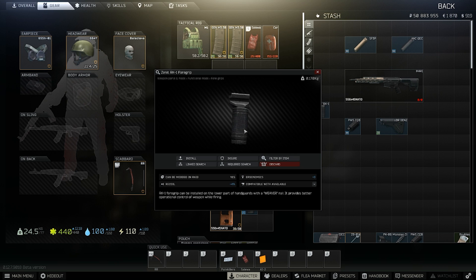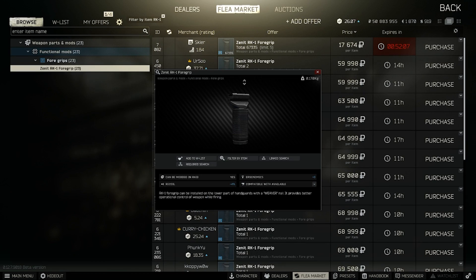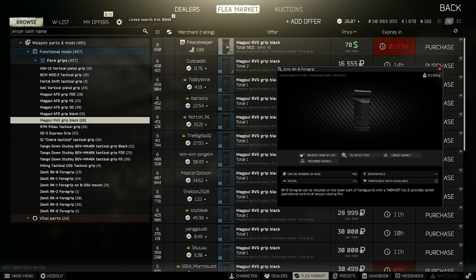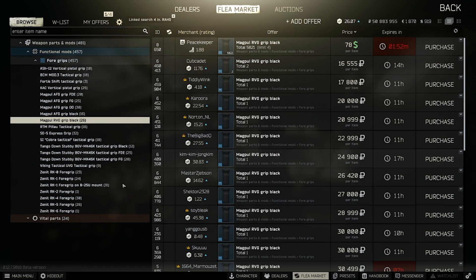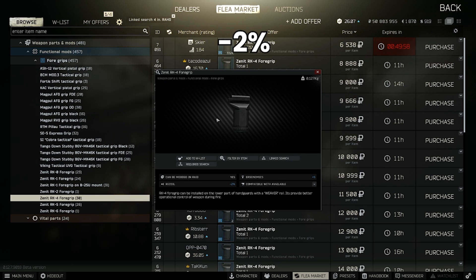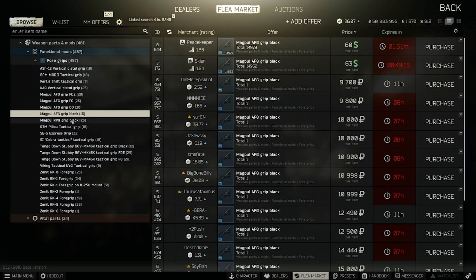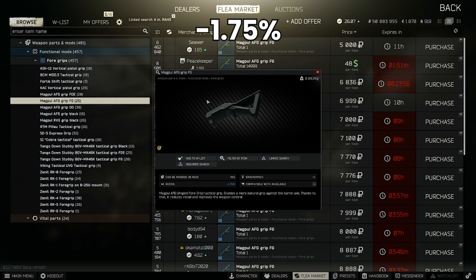Finally on foregrips, the RK1 is borderline as although it's very good with minus 4% recoil at 17k, it's not an inconsequential portion of the overall build cost. Other contenders are the RK0 or the RVG Black which are my normal go-to grips with 3% recoil reduction, though they are still level 3 trader items. The next best from level 2 traders is the RK4 with 2% recoil reduction from Skier. For a flea-only option the Magpul AFG grips always seem to go cheaply and give minus 1.75% recoil and plus 8 ergo, so they're not a terrible choice if your traders are low level.